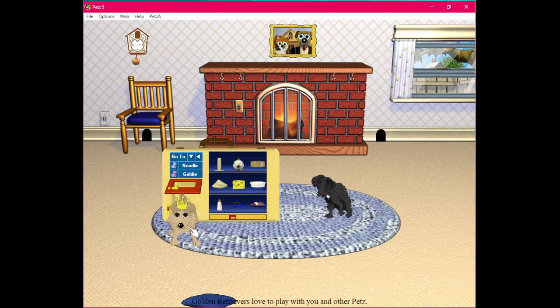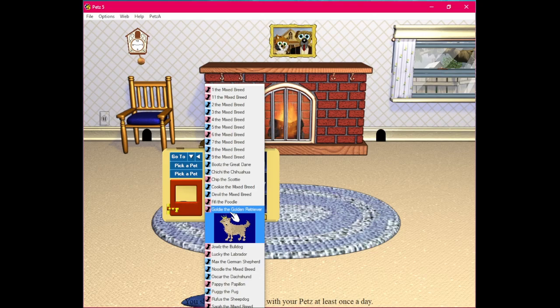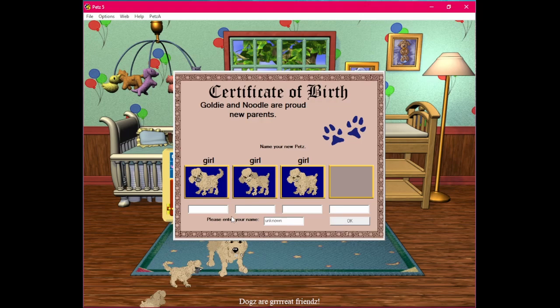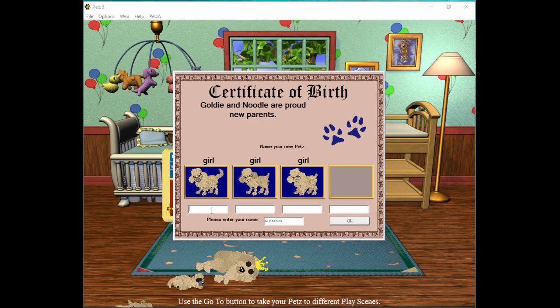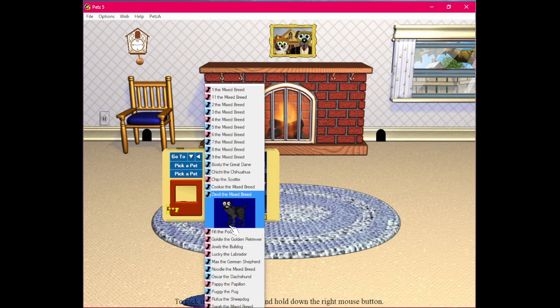I'm having a hard time keeping track of all these pets now. I don't remember which one I bred him with — it was a Golden Retriever, right? Yeah, it was. They all look like golden poodles. I should make a Labradoodle — yeah, let me do that after this. I don't like any of these guys, so I'm just going to name them 12, 13, 14. I'm not keeping any of them.